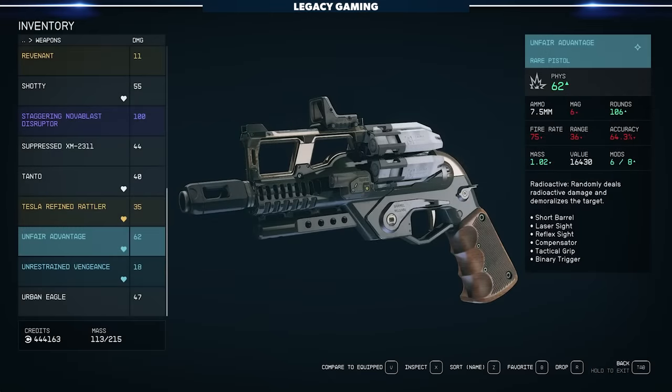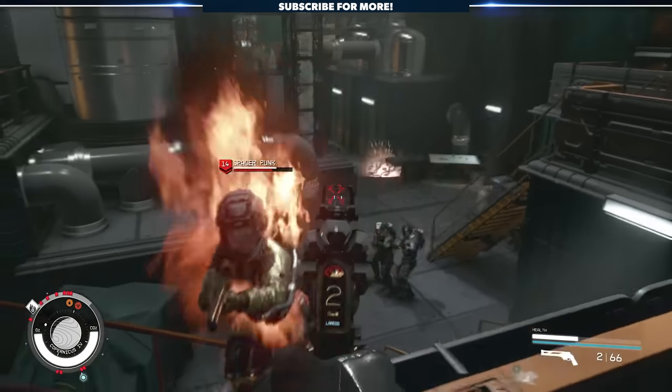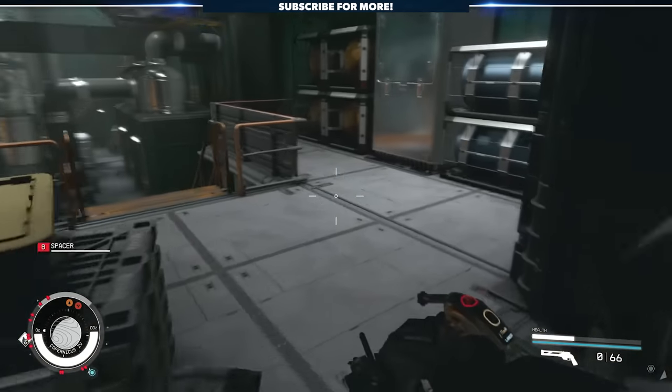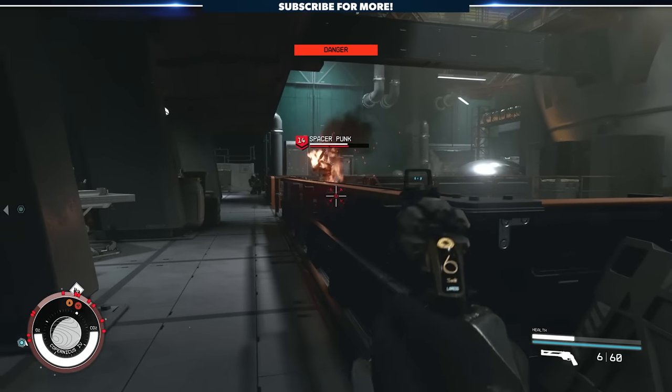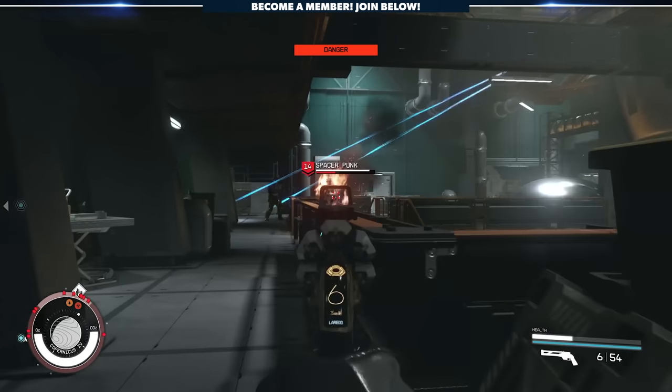The Unfair Advantage is a solid ballistics pistol that comes loaded with mods, and the interesting radioactive perk, which gives the gun the unique ability to deal random bursts of radioactive damage, demoralizing the target. In my opinion, this is just one of those weapons that's nice to keep around, but may not be your go-to pick. Even still, assign it to your quick slots and don't think twice about using it when the situation calls for an unfair advantage.